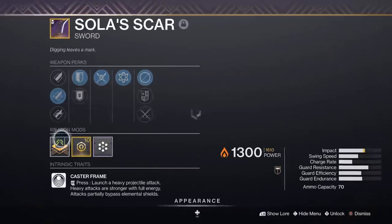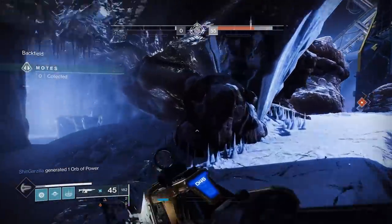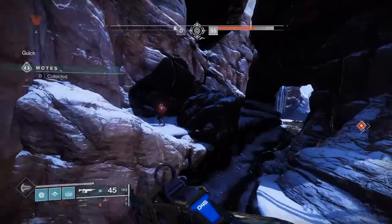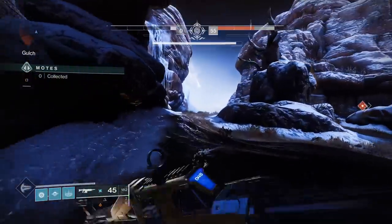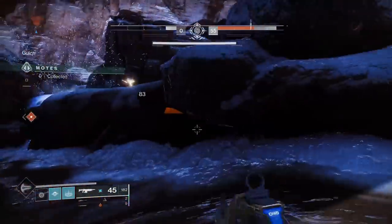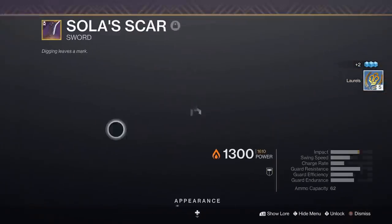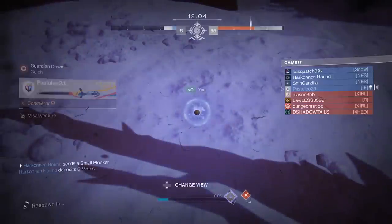Jagged Edge takes away ammo, which is why it's the lowest. Enduring Blade has the highest gains. Start out with your low perk on, then die. While you're dead, switch to your high ammo perk. When you respawn you will have more ammo. The minimum amount of ammo you need to start is 3, so any heavy source should be fine, even the heavy wall in Gambit.